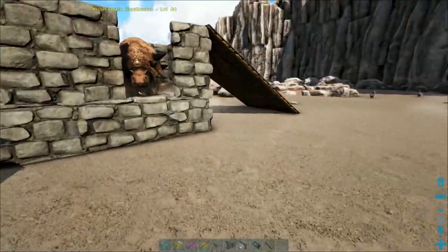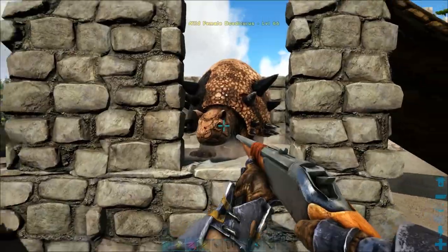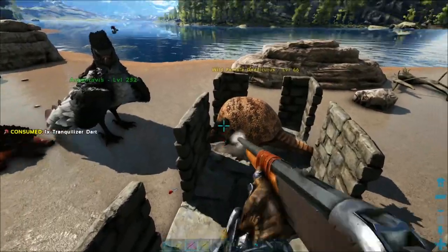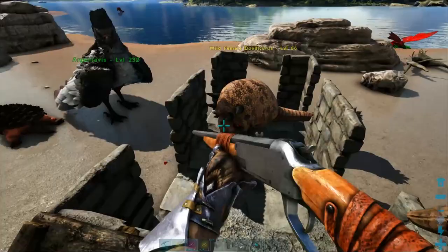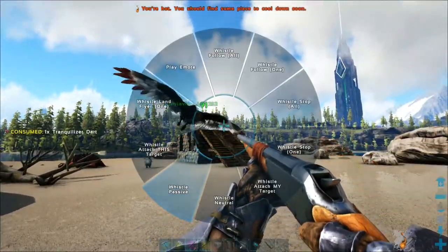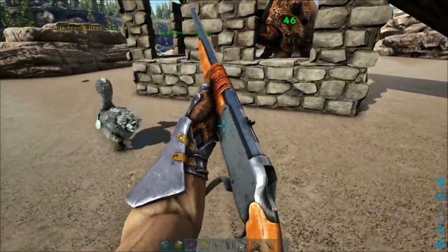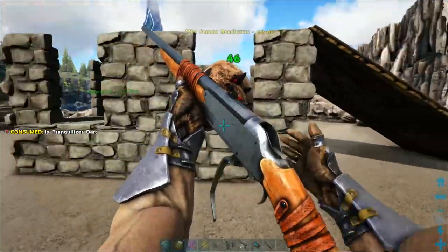Now he's trapped in the containment, we're going to start pelting him. To ride this guy, you need to be level 34 to unlock the saddle — that's fairly early game. You also want to aim for his legs, the soft area, because if you hit him on the shell he takes reduced damage.